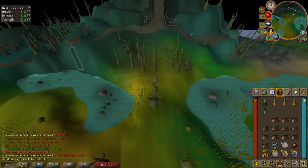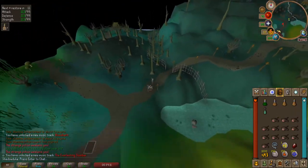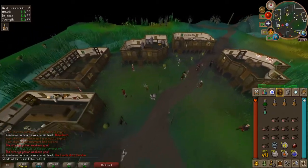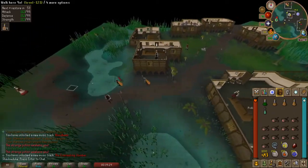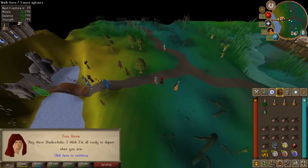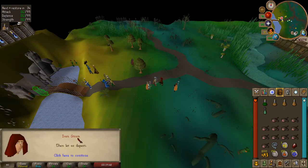Now go back to the Patradamus temple so that you can start a temple trek to bring Ivan to Burg de Rott. At this point make sure that you have Ivan's flail with you so you can do damage to vampires. Once you reach the temple, talk to Ivan and choose option one to begin the trek.